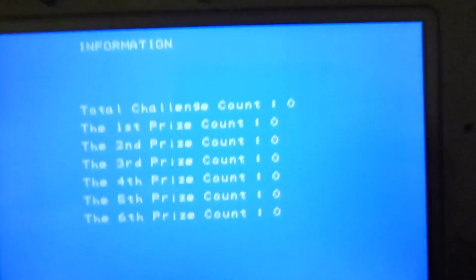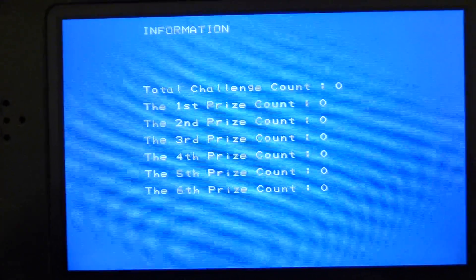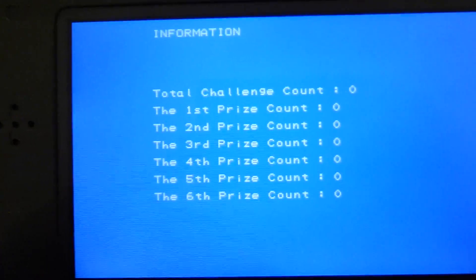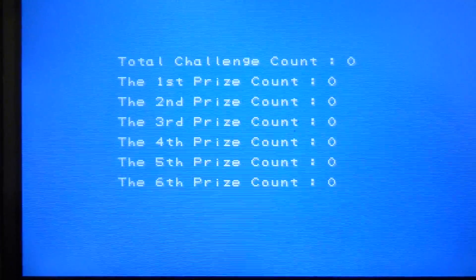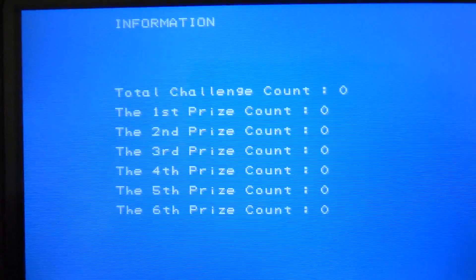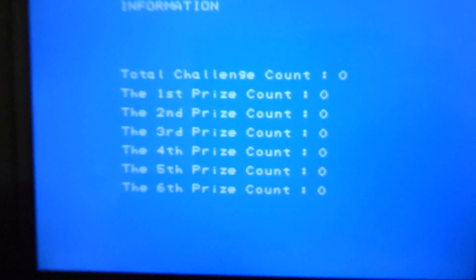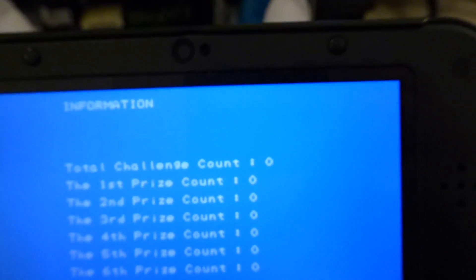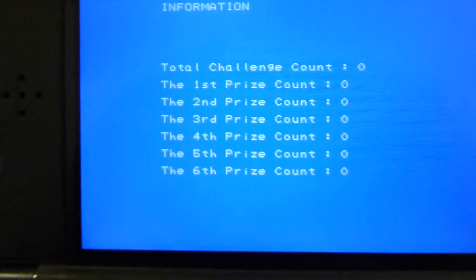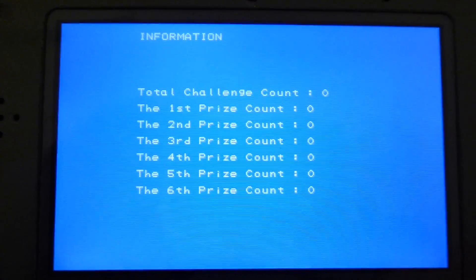And then information — it has info almost like the DS download card. It's just: information, total, challenge count, total first prize count, second prize count. Probably because Nintendo speaks Japanese and they hired some people to make an English version and they didn't do it very well. But it is region-free — the name ends in an A, which means it works in all regions.